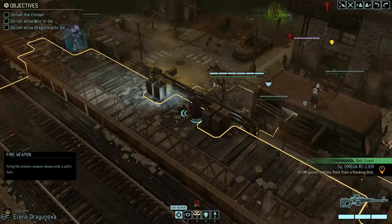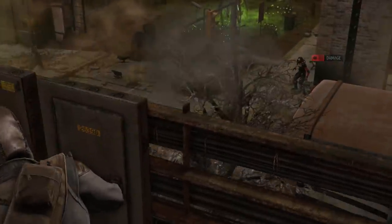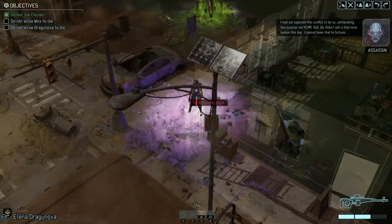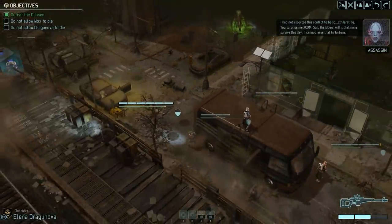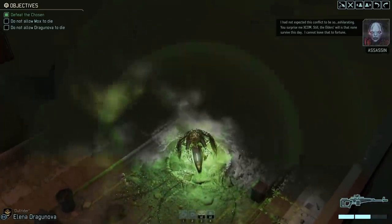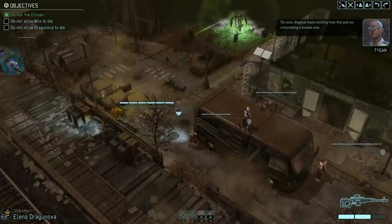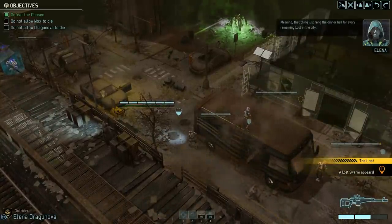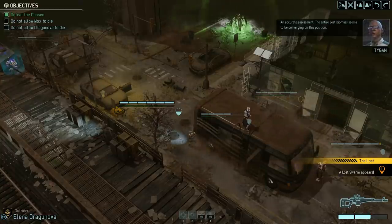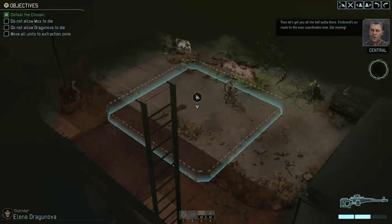Here we go. She's still available to fire — 57% chance. Give it a shot. Yes! Six damage. Beautiful. Vanishing Wind. Oh, she's activating that thing. The sonic dispersal waves emitting from that pod are crisscrossing a massive area, meaning that thing just rang the dinner bell for every remainder of the city. Oh God. Oh, so we defeated the Chosen — that wasn't hard. I guess she just peaced out. Let's get you all the hell out of there. Firebrand's en route. Great. Another evac. Get moving.